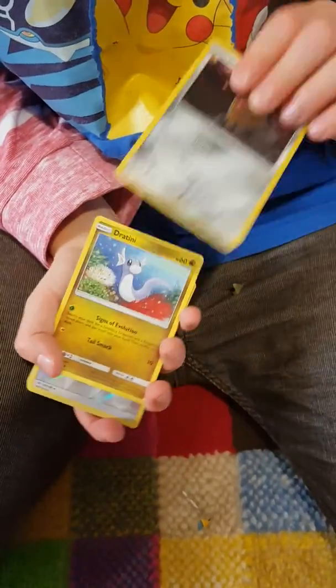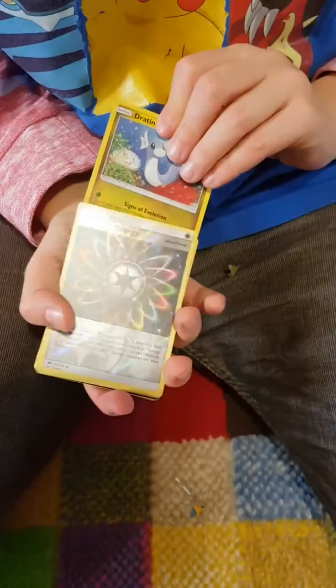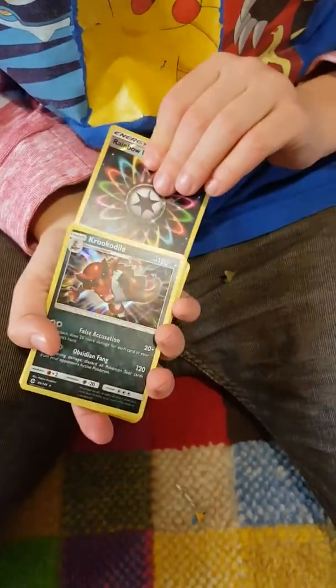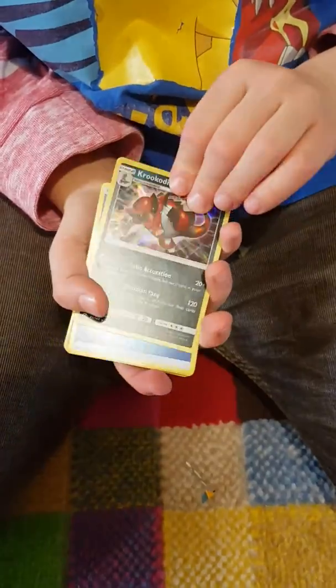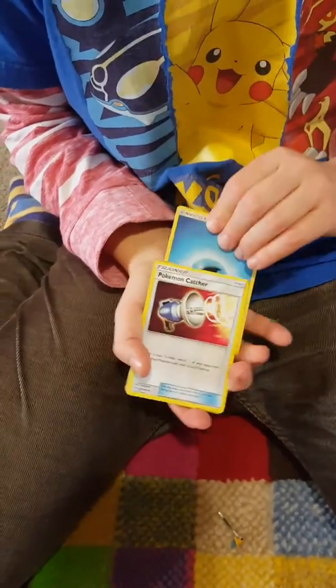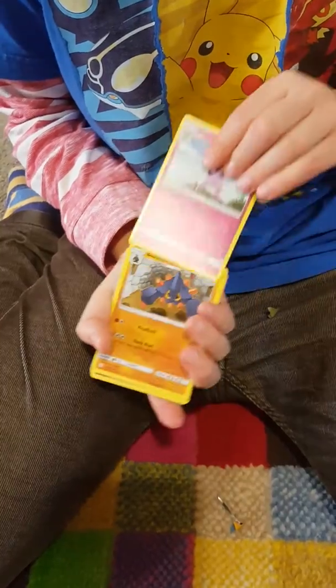Bone sweet or something - it's hard to read from up here. Diggersby Alolan form, I know that. Dragon or something - that's shiny, shiny! Oh, I already have one of these, they're so cool. I used to have this on my old team. Now my team is all GXs, all that crazy stuff.